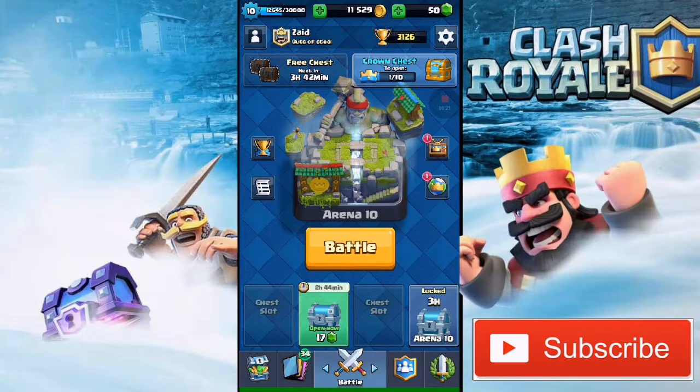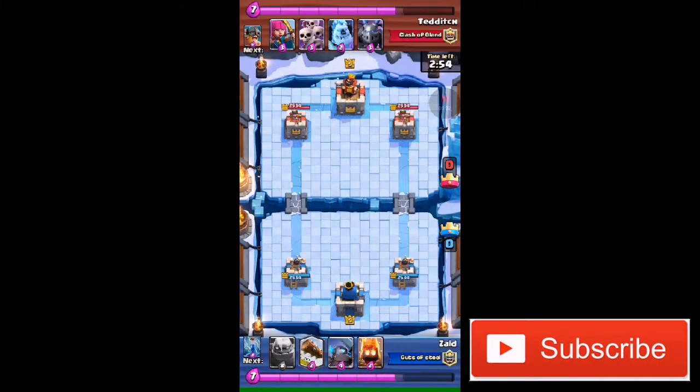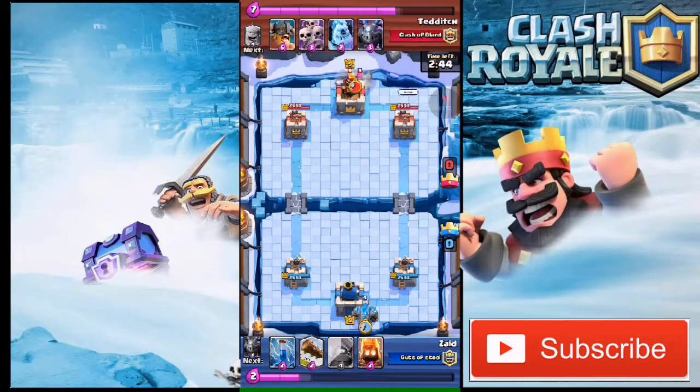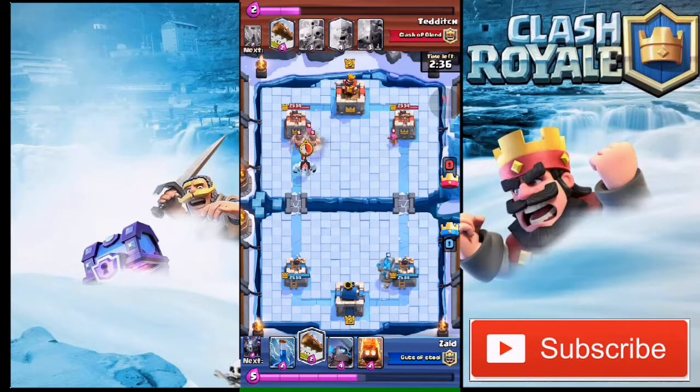Let's get into the replay. In our first match, as you can see, we are against a level 9 player. I'm gonna give him a good luck first, then I'm gonna drop my golem at the back. I don't recommend dropping a golem straight away at the back because of the new meta — everyone is using the elite barbarian, and so is this guy.